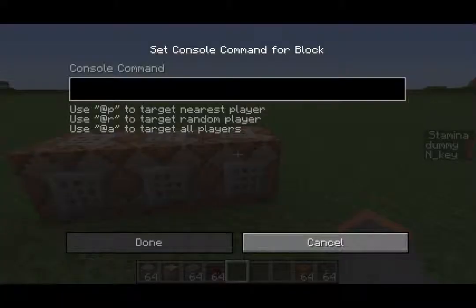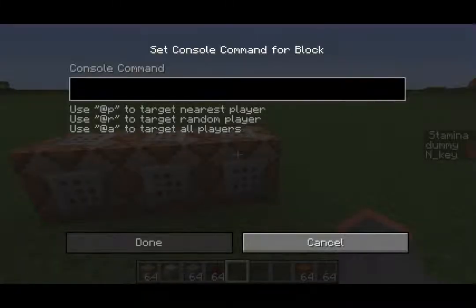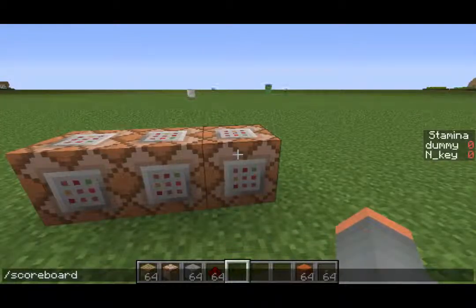First command: scoreboard objectives add. You can also type this into your slash command line, by the way. Then you name it — I'm going to name it 'Derps', like I have it in my world. I got that name from another YouTuber, I forgot her name. You add 'Derps' and then you're going to add the criteria — I believe it's 'deathCount'.